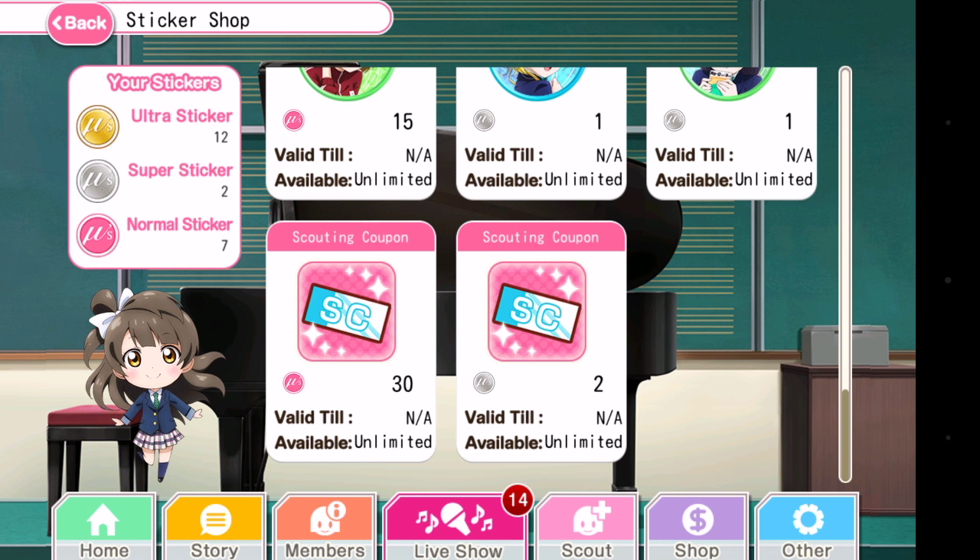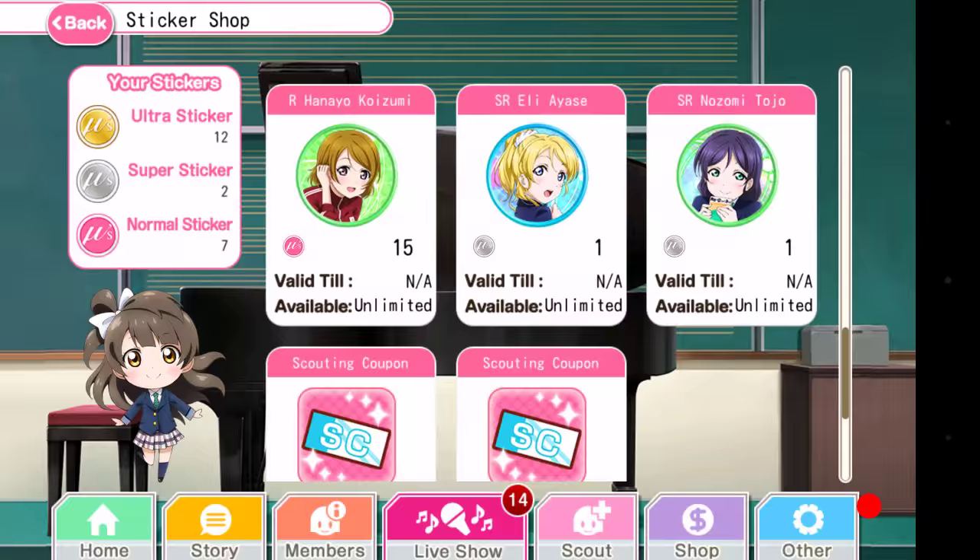Also in the Sticker Shop, you can buy blue scouting tickets — scouting coupons — for 30 rare seals or 2 super rare seals. If you want to get super rare seals, you can practice away an idolized SR and they will give you 2 silver seals. If you practice away an idolized rare, they'll give you 2 rare seals, and if you sell away an idolized ultra rare, they will give you 2 ultra rare seals. So if it's idolized, you get 2.